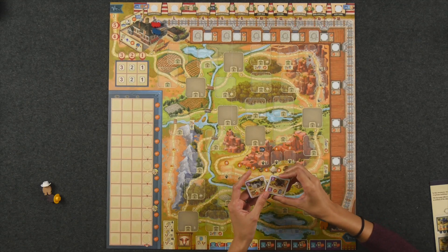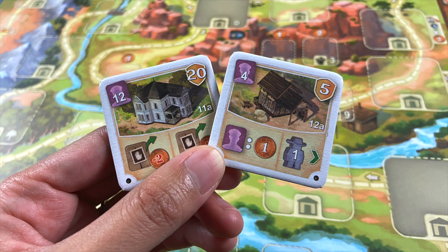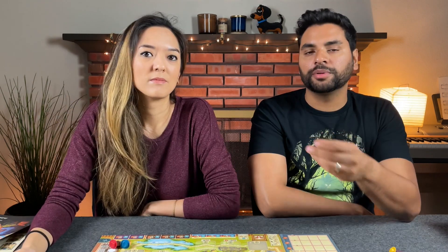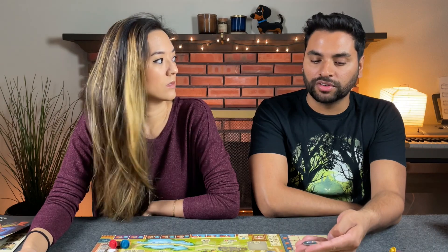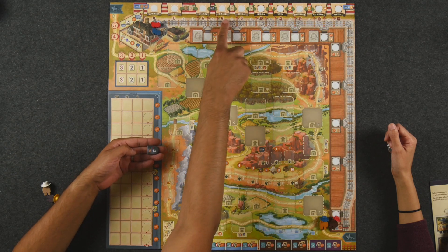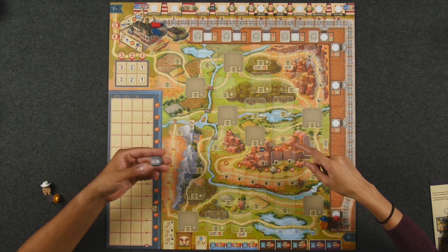We also have the addition of two new building tiles per player. The original game came with 10, now we have 12. So we have 11A and 11B, which essentially allow you to take up to two hazards off the board for a price of two bucks each. 12A gives you a coin for every builder you have employed and also lets you move an additional space forward. The opposite sides allow you to move your locomotive up depending on how many hazards you've already taken off the board. And 12B gives you two coins for every station that you're at and also gets you an exchange token, which is another new component added to this edition.